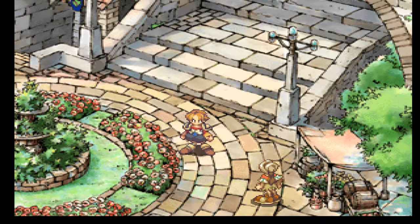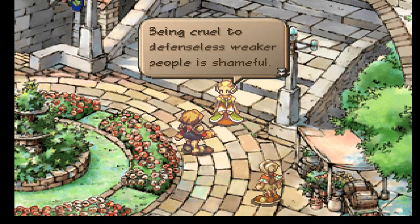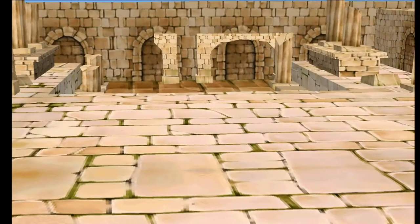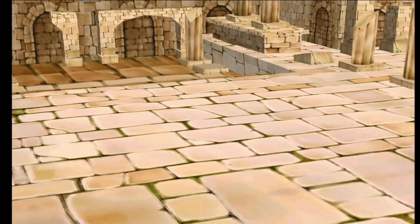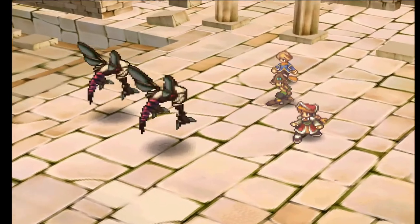The first Saga Frontier had seven characters to choose from, each with their own story. Though it's been about 20 years since I've played that one, I never really felt motivated to go back or even finish it. So playing the sequel a year or two later, it was quite a surprise how much I truly enjoyed this one compared to the previous. The switch from seven main characters to two gives it a much more focused approach to storytelling despite the non-linear design of gameplay.